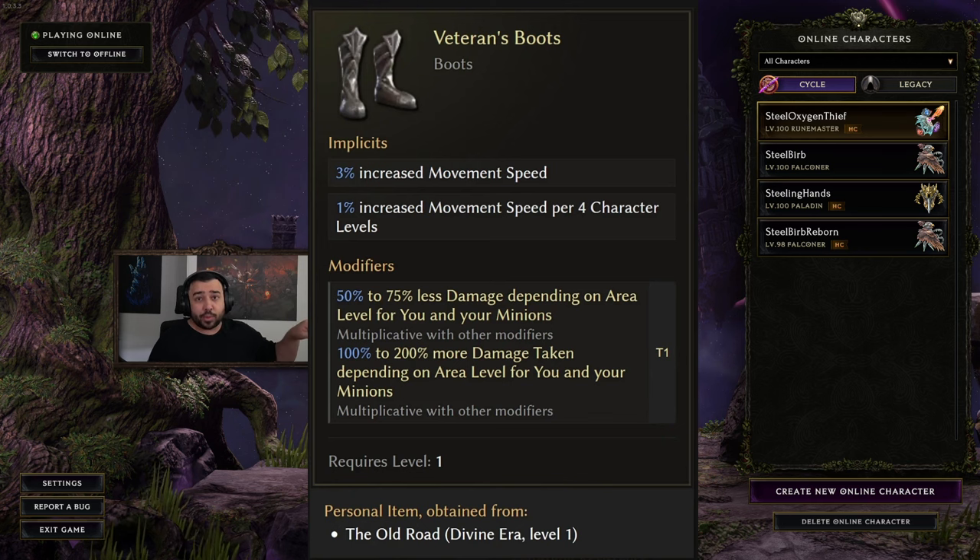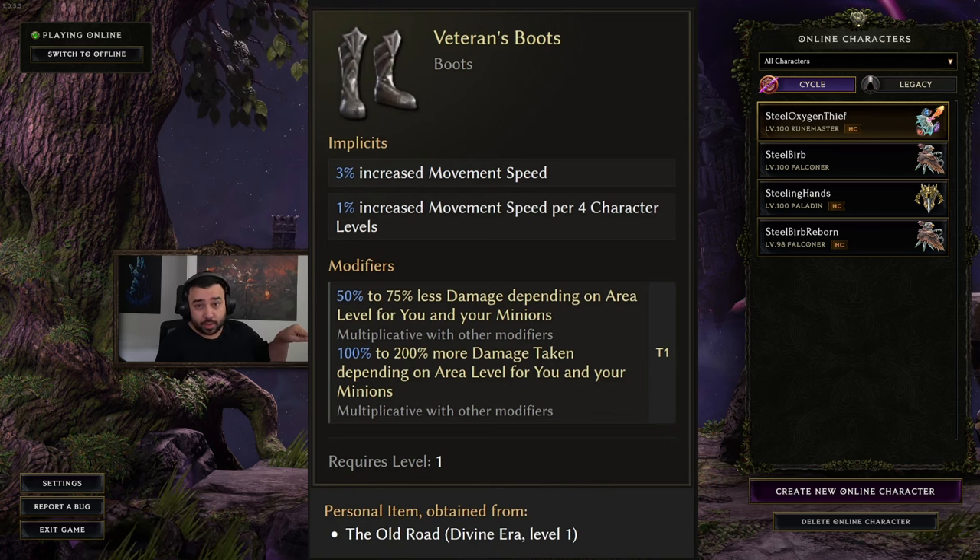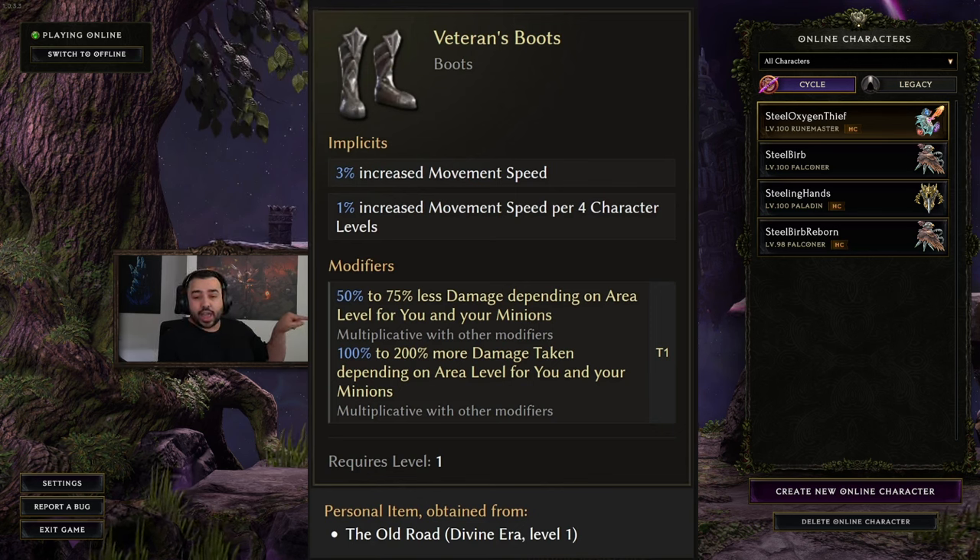You have 50% less damage. This basically means you do half damage. So if you have 100 DPS, now you have 50. And this scales, so the higher level you get, the more penalty you get.